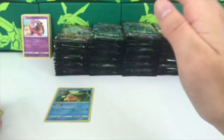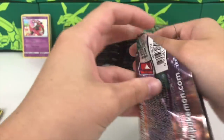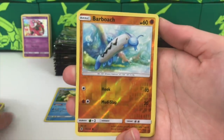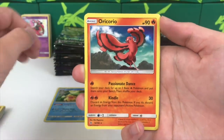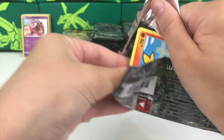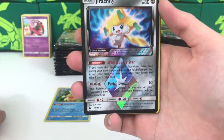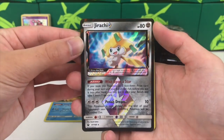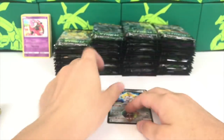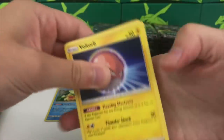We have a Mantine and a Grumpig, so I'm just going to show off the reverse, show off the rare, and move along. If you like videos where I just show off the juicy stuff, a lot of my hundred-pack openings are similar. We got a Jirachi Prism Star - hello! - and a Delphox. Holy smokes, that is beautiful!